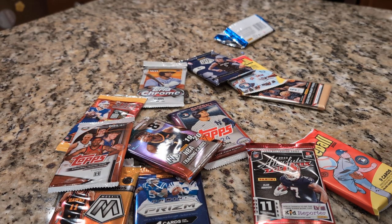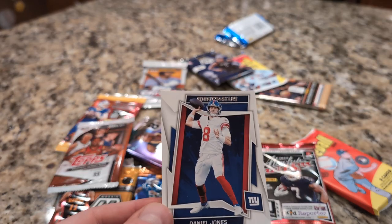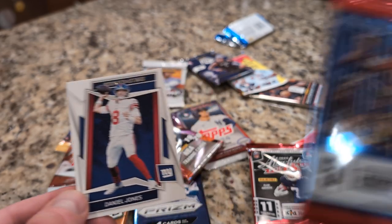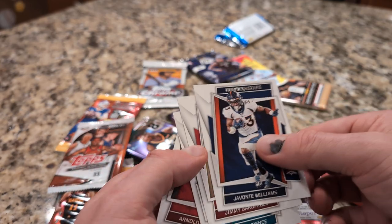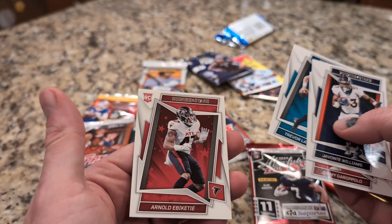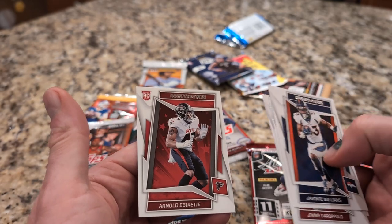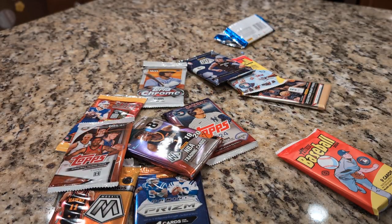What is this? I think I know him and he's good — actually he's awful, yeah, Daniel Jones. By the way, this is Rookies and Stars from 2022. Javonte Williams, Jimmy Garoppolo, Trevor Lawrence, and Arnold Abiquiti — I don't know how to say that properly — rookie card though. Okay, what's next?